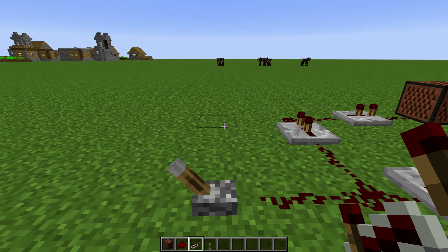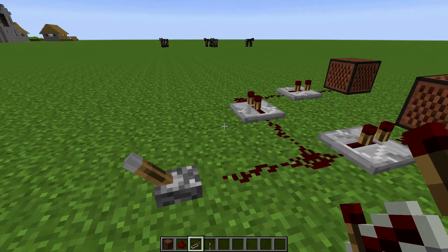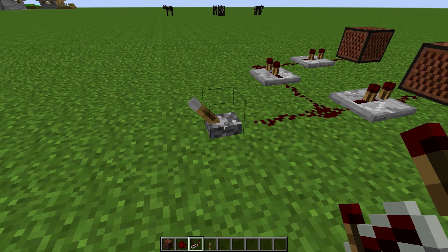Good afternoon, YouTube, and welcome. I have a quick doorbell tutorial. So you want to start with a lever — it could be a pressure plate, a button. Doesn't matter, this is just the layout.